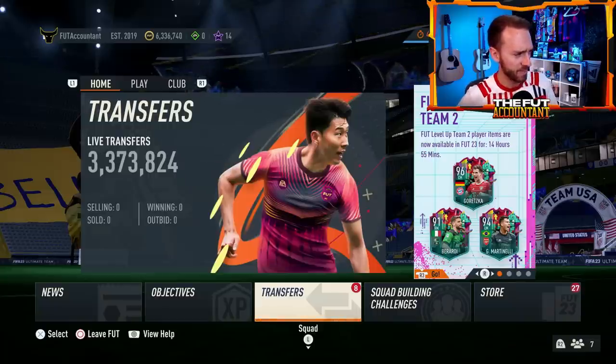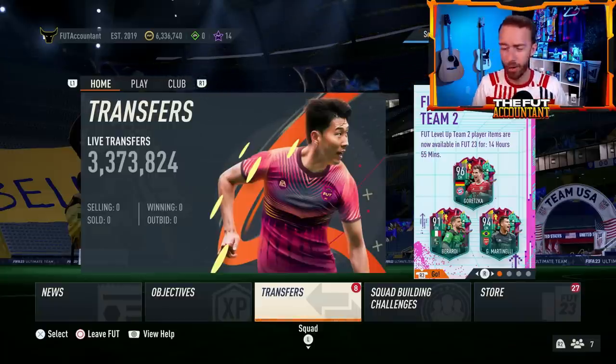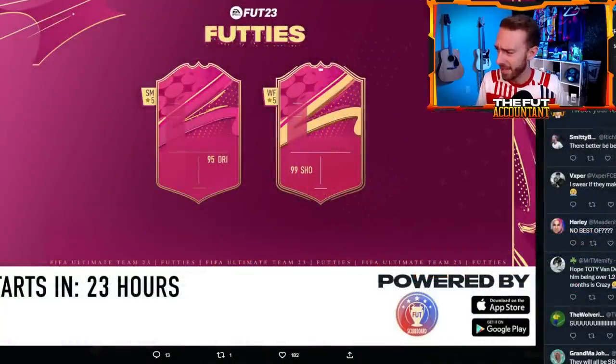Footies Friday — we have a loading screen, and that's really the only news we have about the cards we're getting today. It doesn't tell us that much. This is one of the least revealing loading screens we've had in a long time. One player with 95 dribble and five-star skill moves, and one player with a five-star weak foot and 99 shooting. There's a lot of conversation around who this premium card is going to be — Cristiano Ronaldo, Lionel Messi — could it be somebody else?